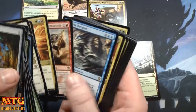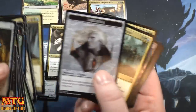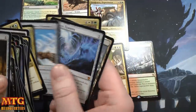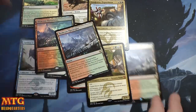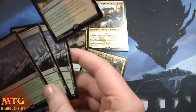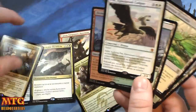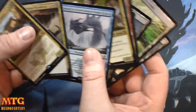Utter End, Zurgo, I thought we'd get Sorin with the Sorin token but no — oh yeah, no big deal — foil Wooded Foothills and another Wooded Foothills. So three Wooded Foothills out of one box, one of them foil, and a Windswept Heath. So four fetchlands, a Wingmate Roc, a Sarkhan, Zurgo, Dragon Claw, Anafenza, Utter End, and Pearl Lake Ancient.